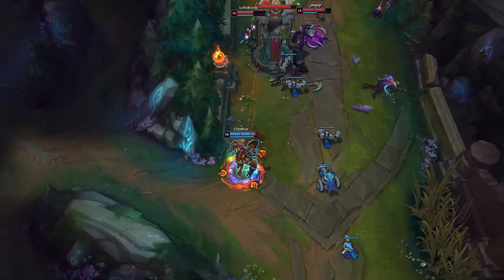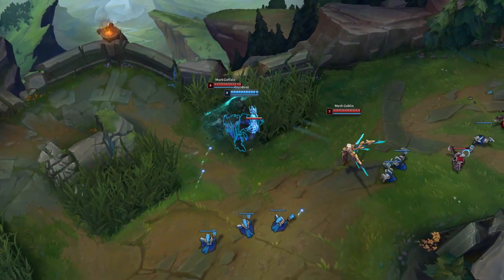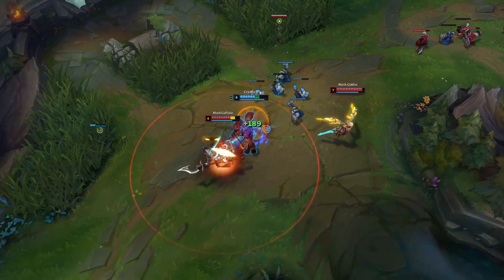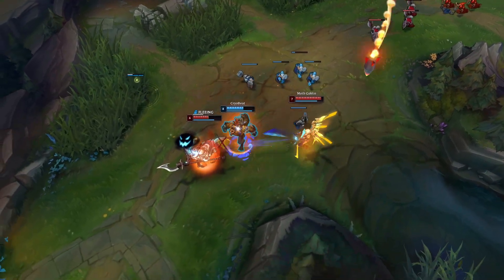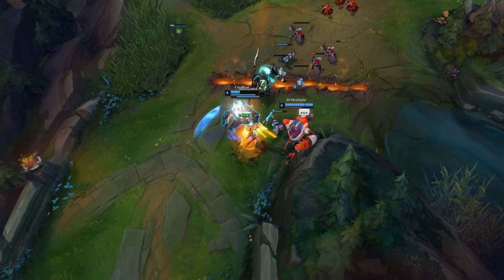Warwick's ultimate gaining 100% lifesteal effectiveness and 100% healing for the duration — in exchange for becoming a skillshot — adds even more to his kit as a drain tank, making it more than just a simple suppression ability to lock down an enemy, though of course it retains that utility.